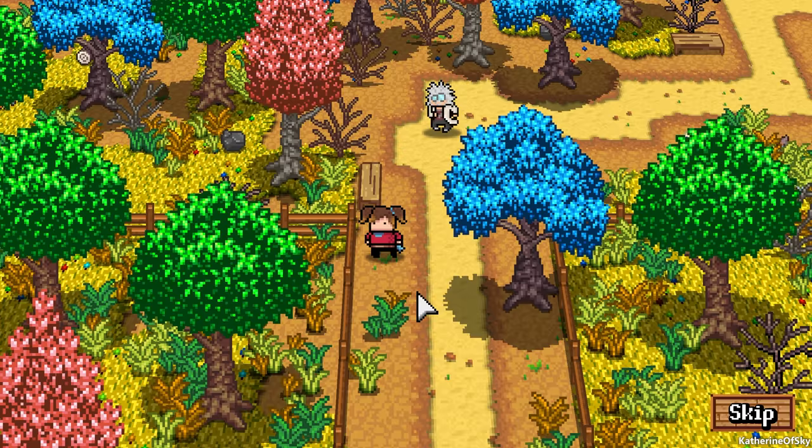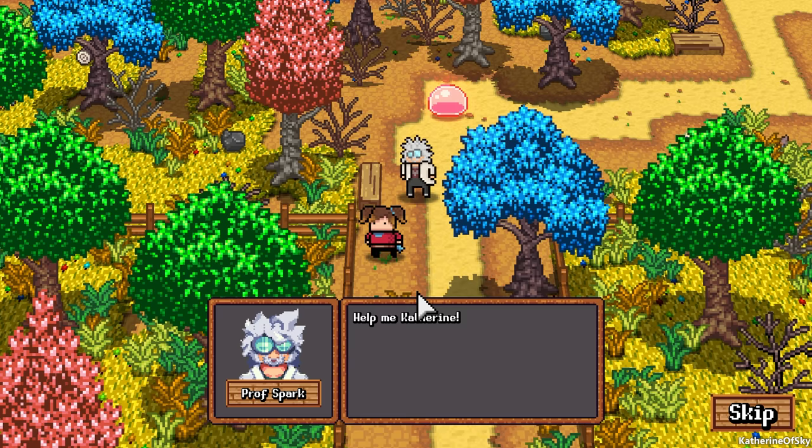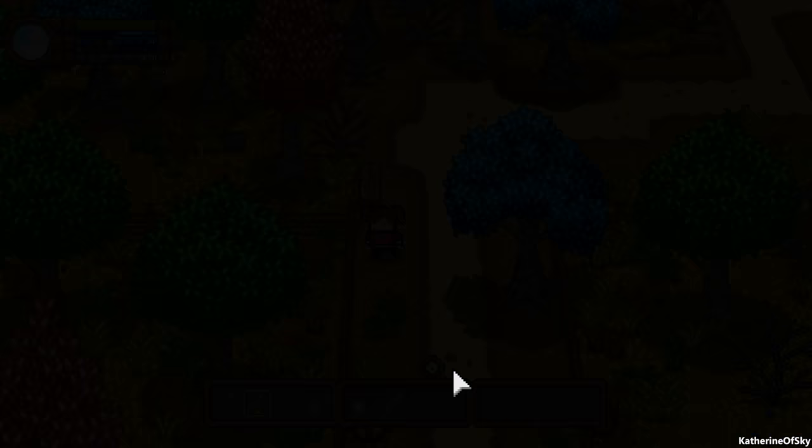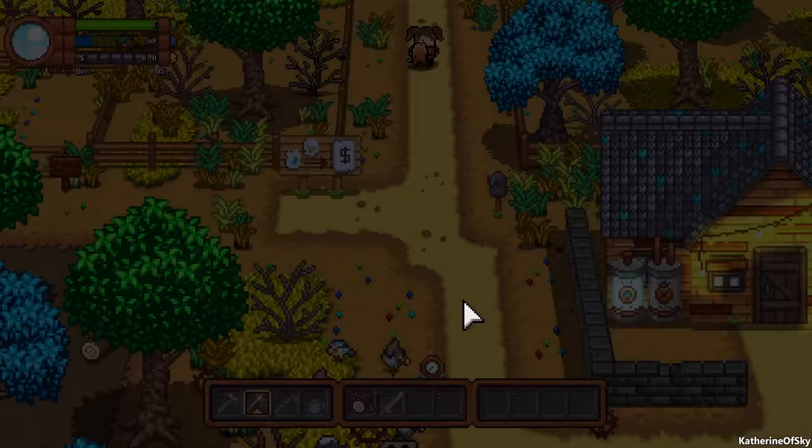Another cutscene — oh no, it's a slime! 'Help me, Catherine! The slimes have never come out of the dungeon before — something must have happened to agitate them. They're normally pretty peaceful. Meet me north of town tonight by the dungeon, we need to investigate this. You better bring a planimal with you for protection. Here, take this mutanko — I made it by using a red slime on a mutato plant. Different types of slime will mutate your crops in different ways, but red slime will always make some kind of planimal. Take this sword to beat any slimes you come across.'